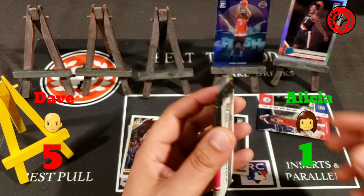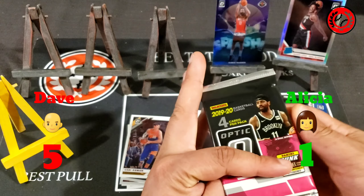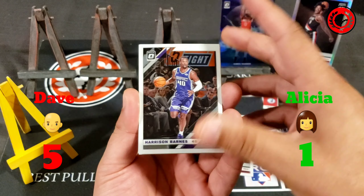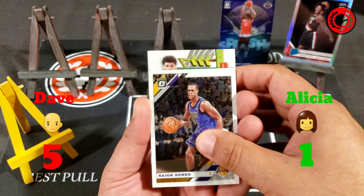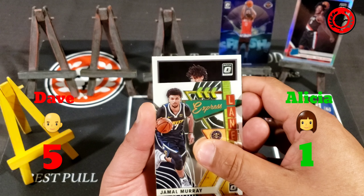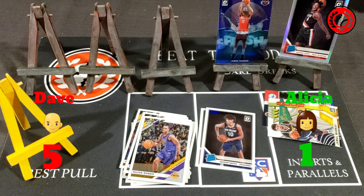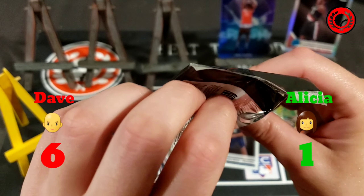It looks like there might be a rookie on the back of this next one. Harrison Barnes to start, Rajon Rondo after that, Jamal Murray Express Lane, and then the rookie — Jackson Hayes from the Pelicans. Jackson Hayes is the rated rookie, so I'll take a point for that. The score is extended to six to one.